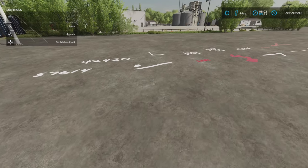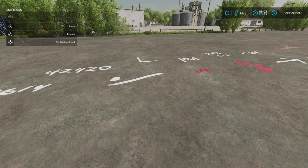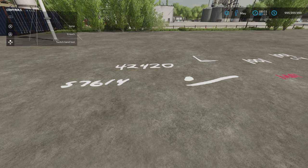We'll crack straight on. We've got Utility Markings by Squiggles, 0.58 megabytes download, one slot each and one pound, euro or dollar each. If you're doing building work, construction work, simulating or role-playing, it just adds a little bit extra in.